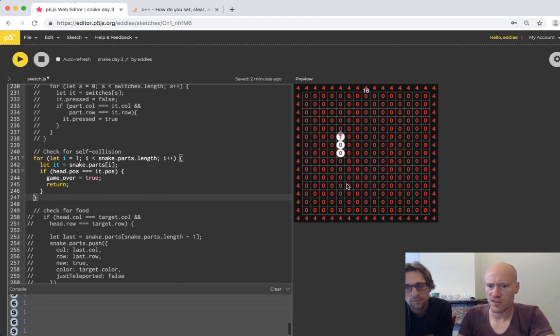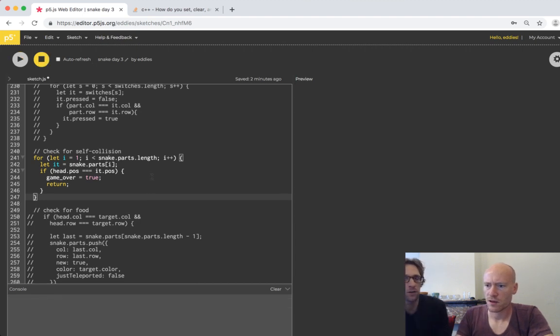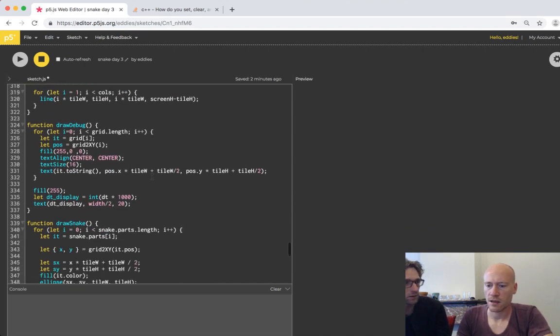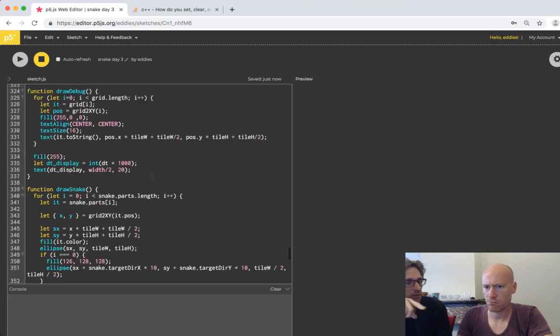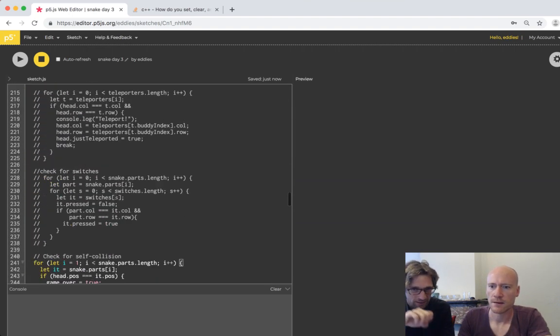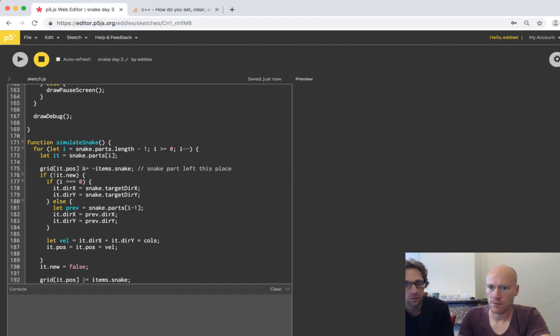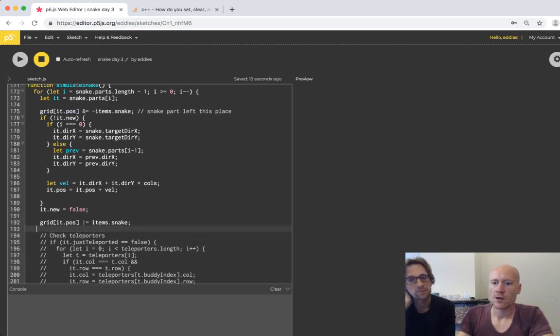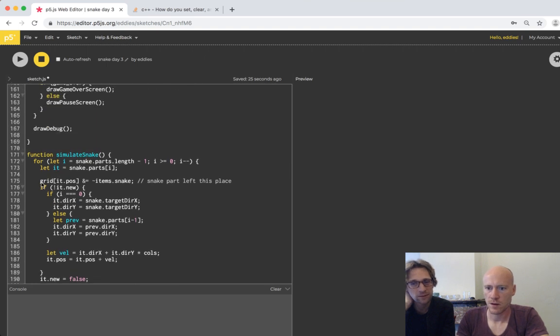We go backwards - so the tail says one, and then the next one says its last position should be zero, which overrides the one. That's the problem. And of course if we console log it at that position it's correct because we only log the position of the current part - so we miss overwriting the last one.